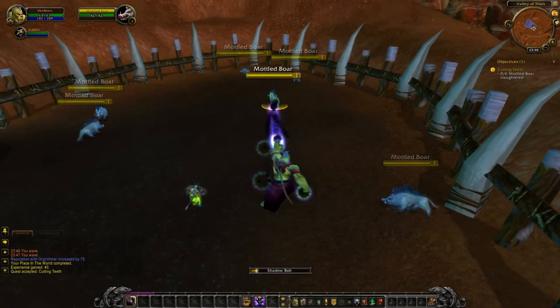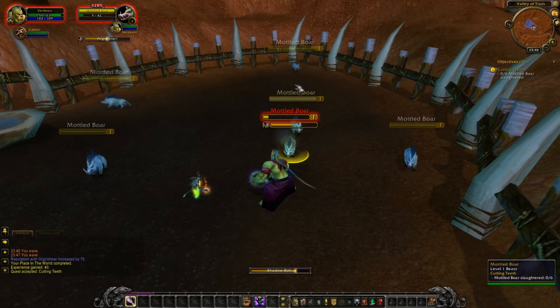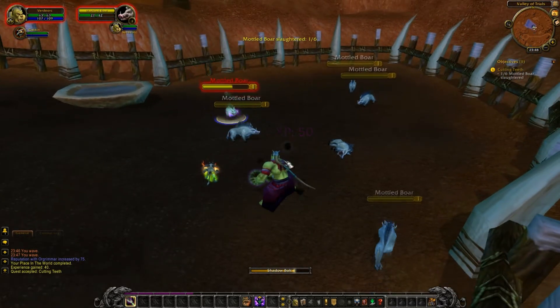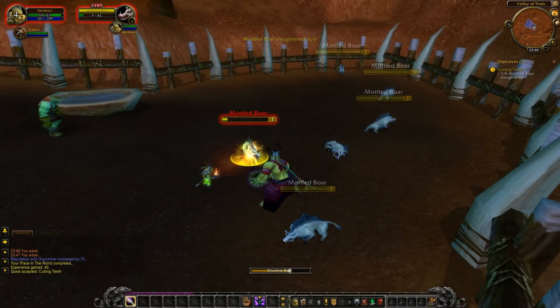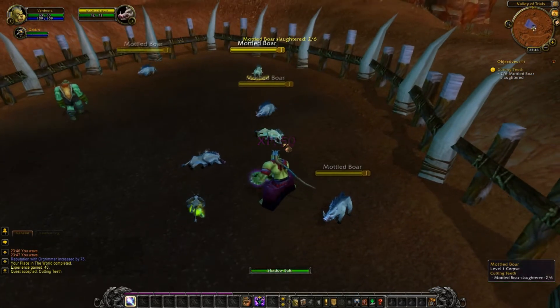By either pressing or clicking on the buttons in your action bar — which is the silver bar at the bottom of your screen — you can actually attack, defend, heal, whatever your class just happens to be. We'll get into that later.